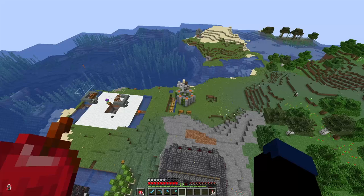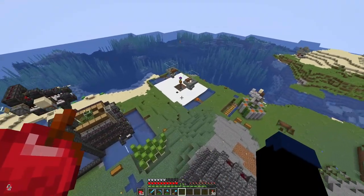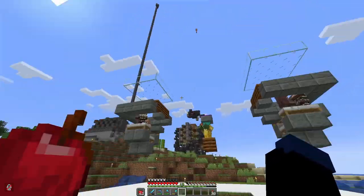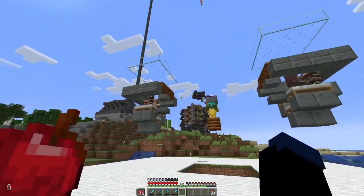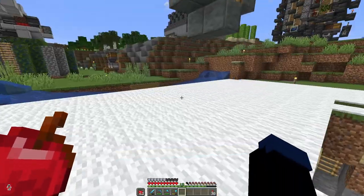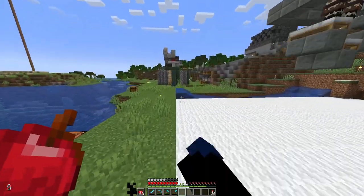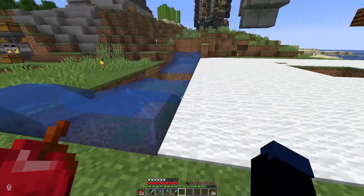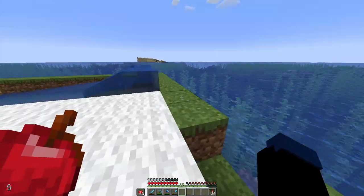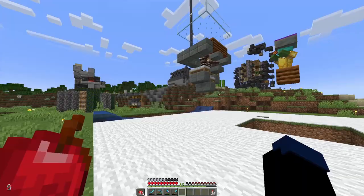Just like that, we've got all the farms that we needed to get done this episode. I did mess around with the iron farm to make it more effective. Basically, what was happening is the bounding boxes of where the villagers seed iron golems was overlapping in the middle, so one villager would spawn one and then another wouldn't. I figured out where their bounding boxes overlap and made it so they each don't do that anymore. The iron farm is working better now.